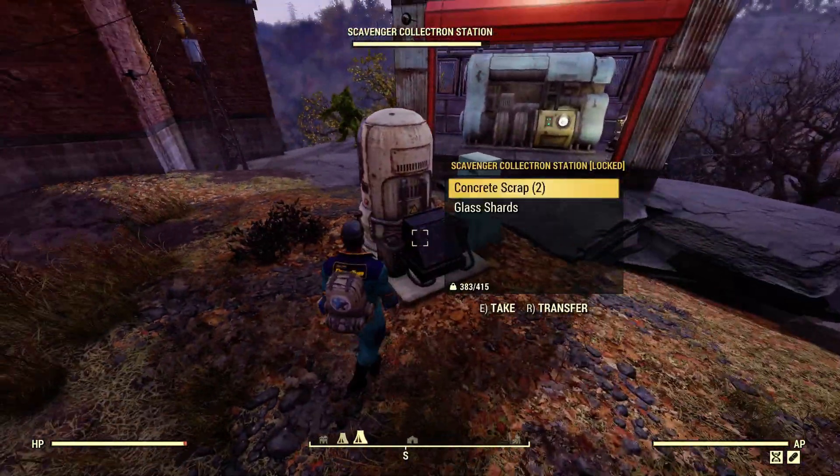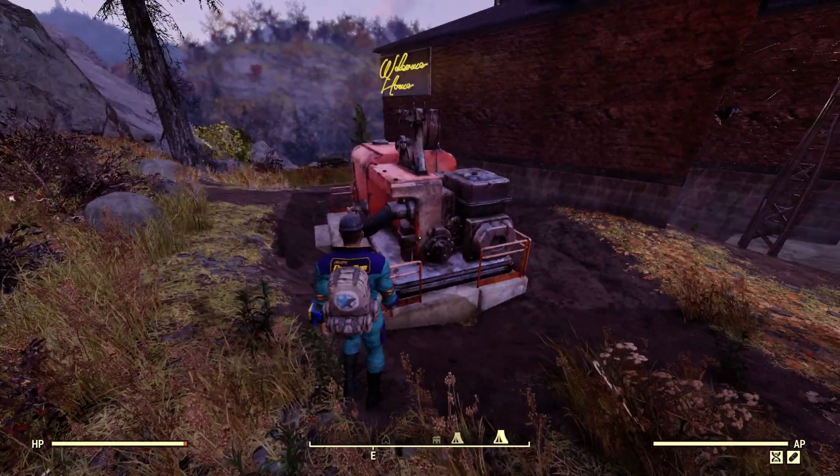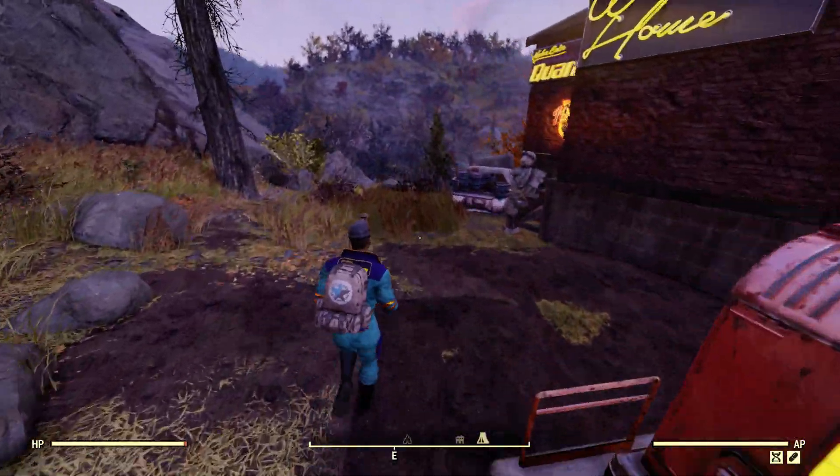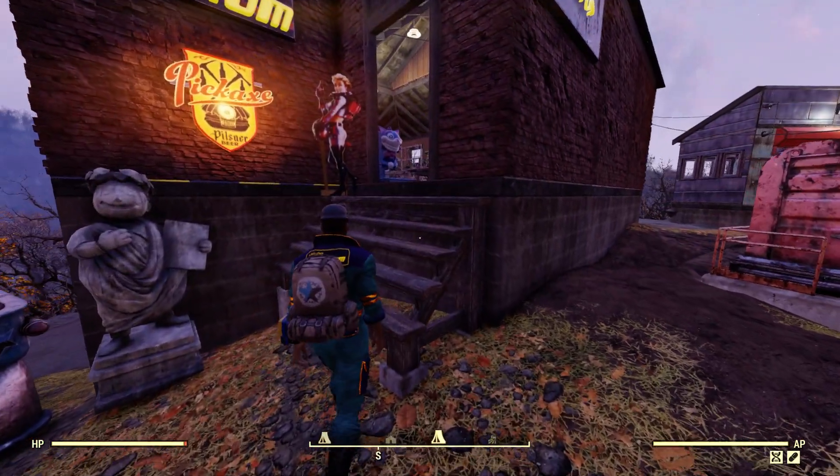We got the power shed, scavenger. This had a steel spot which was pretty nice but the base itself was pretty simple. I just messed around and did a few different things. I enjoyed this build overall.